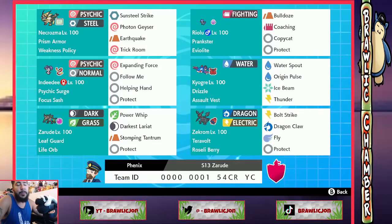Welcome in for another episode of How to Play. On this episode, we are using a rental team provided to us by Master Phoenix, who is an amazing member of our community over on twitch.tv/brawlikjohn. This team is really cool because it highlights Zarude, who is a mythical Pokémon that I feel is a little underutilized and under-respected in this format.